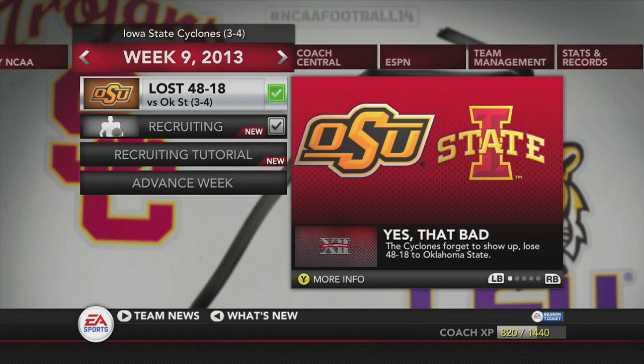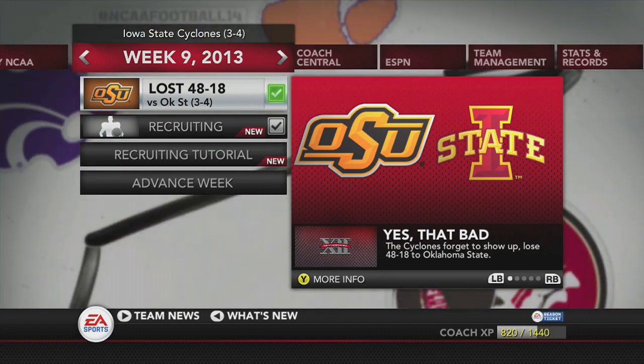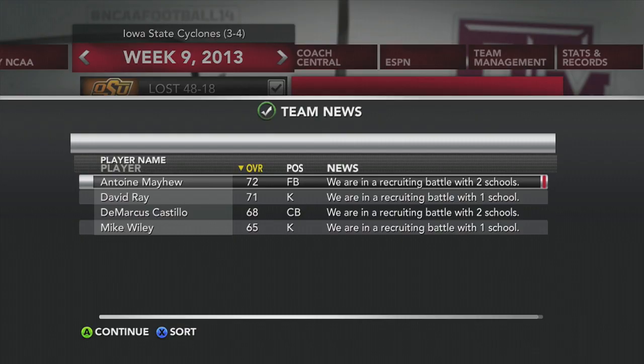If we have another breakthrough with somebody that wants to sign on, we will highlight them. Iowa State loses in week 9 and falls to 3-4. We're going to advance this week — it doesn't get any easier because we're going to have to go to Kansas State next. I believe they're now 5-2 at this point. You see the recruiting battles we're in with four different guys, two being kickers. We need really impact players — how depressing is it that we're fighting for just kickers?